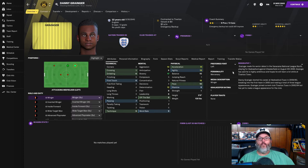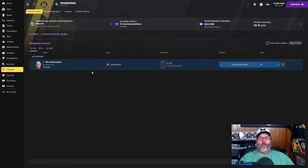The other player we brought in was Danny Granger. He's 22 years old, two-star current, four-and-a-half-star potential, very similar. He can play on the left side and is also makeshift at left back and central mid, so we can possibly train him in a couple of those positions. He's average pace but he's got that 12 determination, higher ratings in flair and leadership off the ball, can pass the ball decently, and his technicals for his position aren't horrible. We also have an offer out on another striker, Rico Etherington, 24 years old from Cheltenham, and that'll be for free as well.